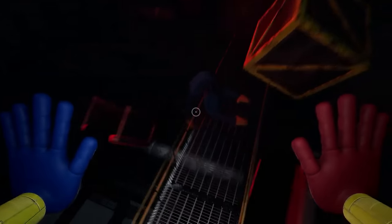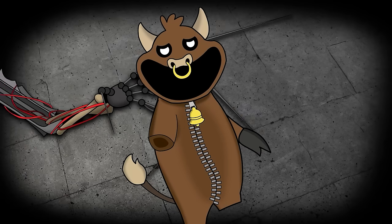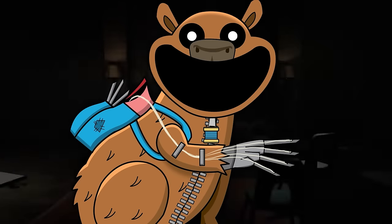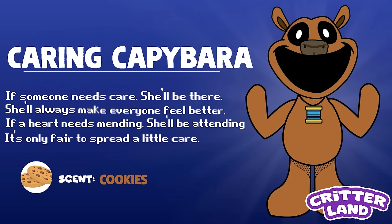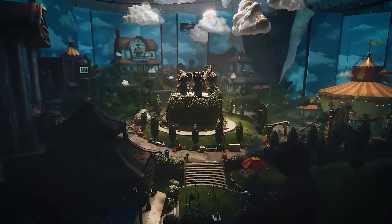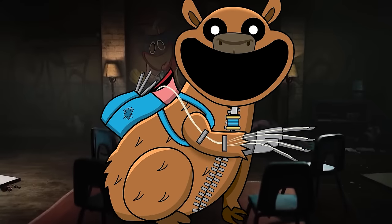When some of the toys met their untimely demise, another sinister force got to them first. Also she was only one critter — as much as she wanted to help everyone at all times, it just wasn't possible. Caring Capybara: if someone needs care, she'll be there. She'll always make everyone feel better. If a heart needs mending, she'll be attending. It's only fair to spread a little care. Scent: Cookies. Now she resides in Critterland, spending most of her time patching up the other toys who live here. Soon enough, she'd meet the player and help them on their journey.